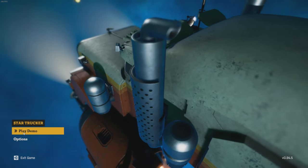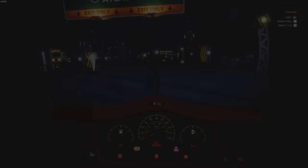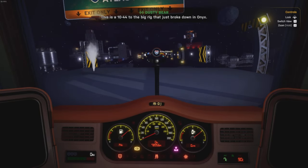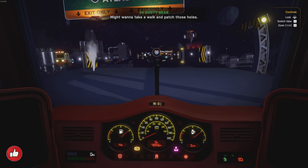I don't know how long the demo is, but we're going to try it out. This is a 1044, the big rig that just broke down in Onix. Looks like you're leaking a whole lot of lung juice there, buddy.